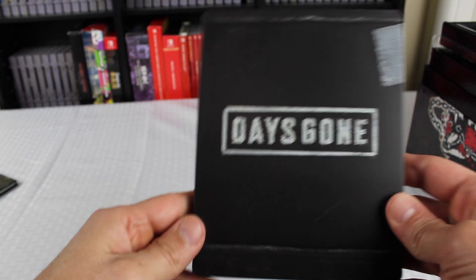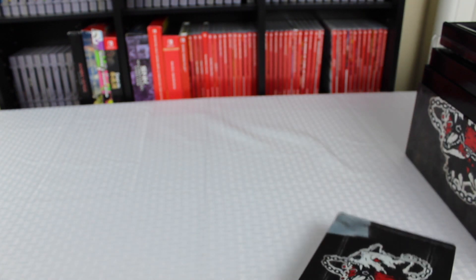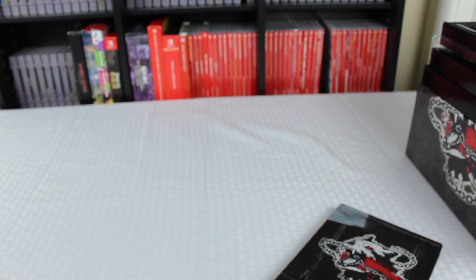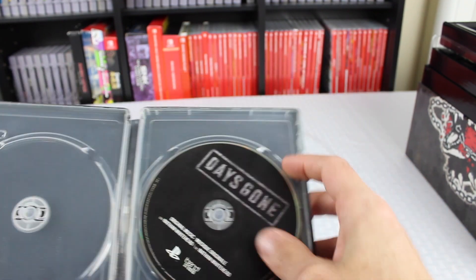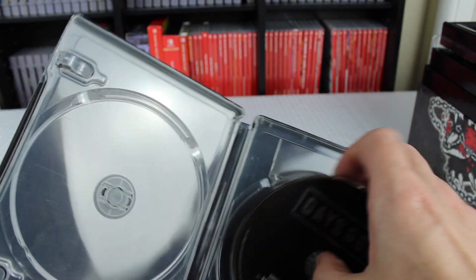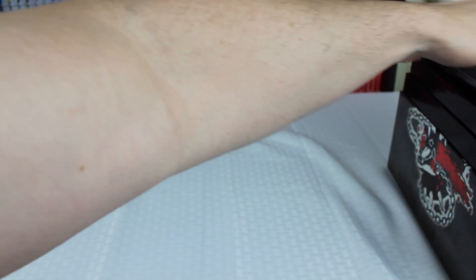Here we have the Steelbook — it's got a nice matte finish with the same symbol on it. Inside the Steelbook is the actual physical soundtrack — it says 'original music' and it's clear vinyl inside. There will also be some digital codes somewhere in the package for that as well.